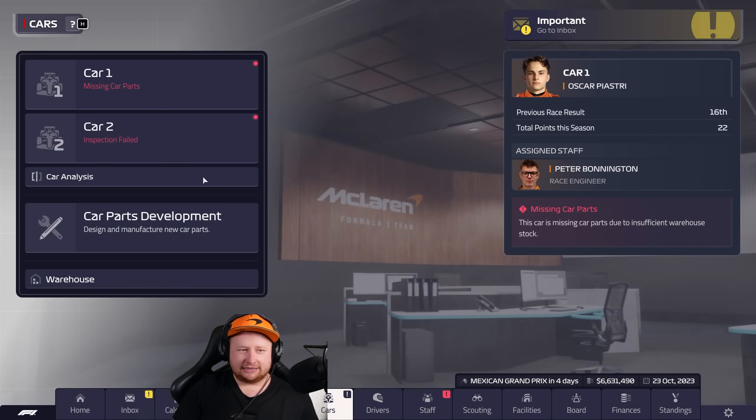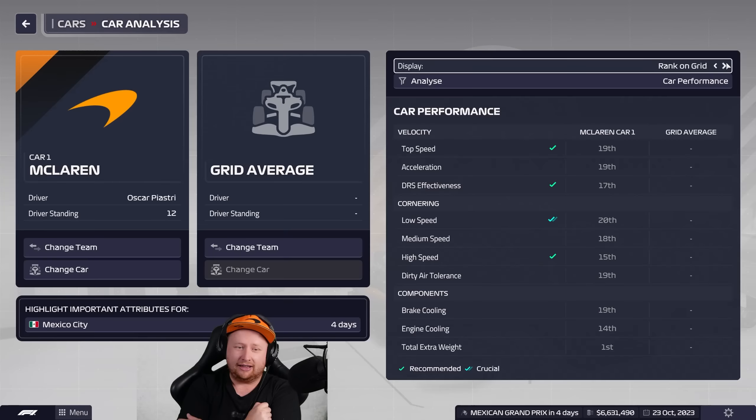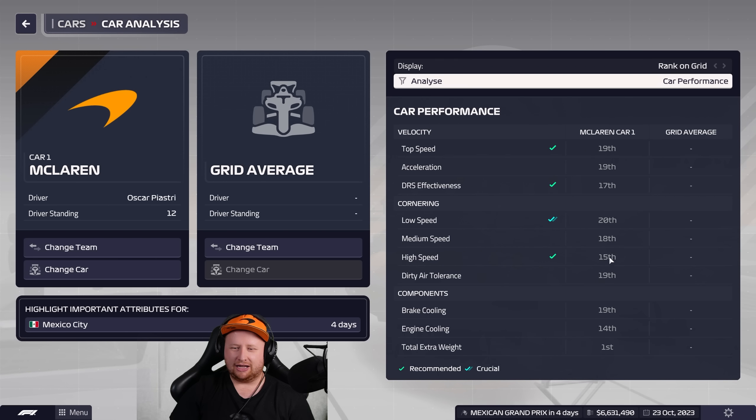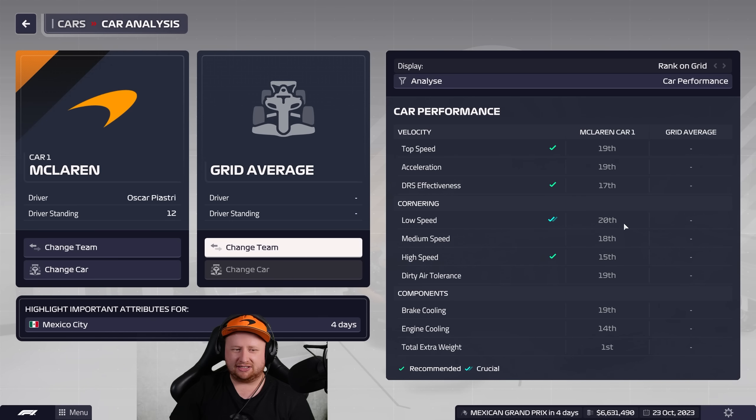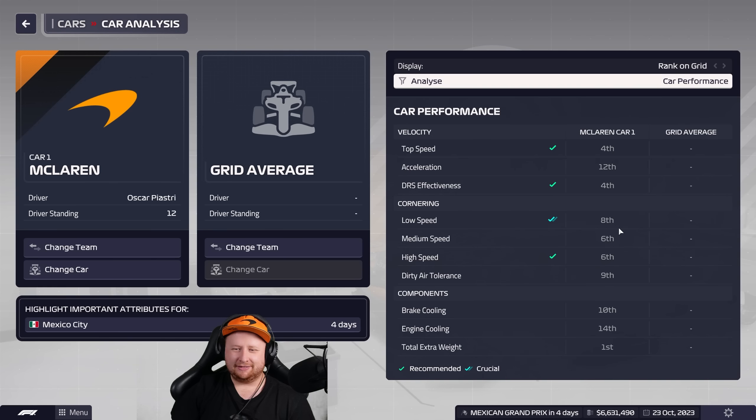We have to coast through the rest of the season and beat Alpine — tough ask, but we'll try. Let's look at the car analysis. We haven't checked this in a while with all our latest upgrades. There's a big upgrade coming today — it kind of came out of nowhere. For this particular part of the car, it says we are last in low-speed cornering. How are we fighting for points if we're genuinely this bad? What parts have we got on the car?